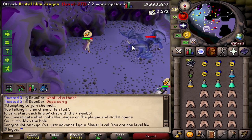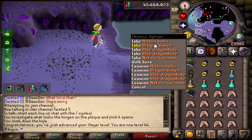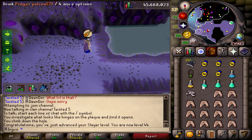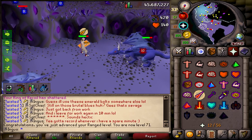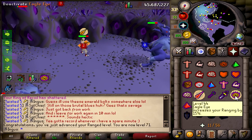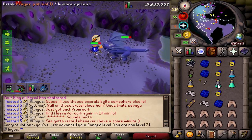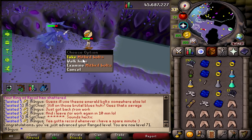First kill! And a slayer level, and a nice little nature's talisman. Off to a great start. There's 71 range. I'm kind of wondering how many range levels and slayer levels I'm gonna get from this task, because each brutal dragon gives me 2500 slayer XP. I guess I could count it out, but we'll just see how much it gets.